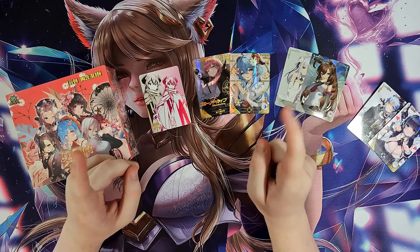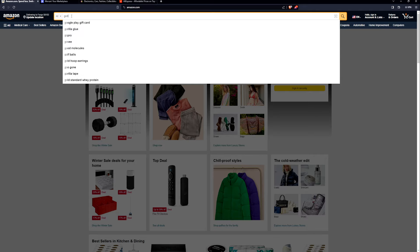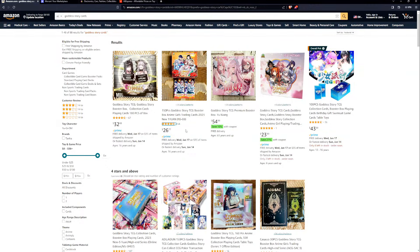We'll get into where you can buy these cards if you are interested. Next we're going to go over where to buy Goddess Story — what I recommend you should and should not do. There are various spots where you can purchase these cards. The number one I would say do not do is Amazon. On Amazon you actually can buy Goddess Story cards — you could just search up 'Goddess Story' and they do show up. Now, this is a big no. Some people do not realize this — they just see them right on Amazon and they will buy them. This is the worst spot you could buy them from.